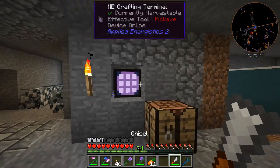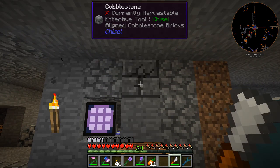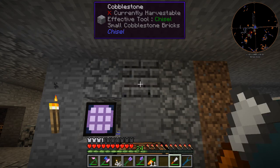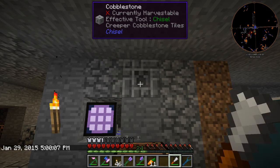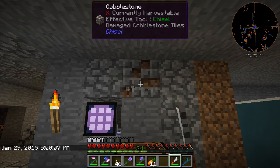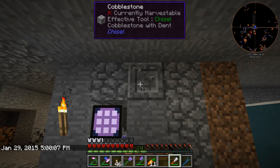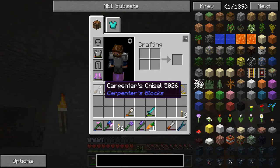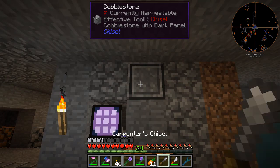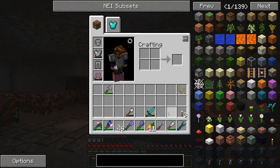As you can see — say I don't want this cobblestone to be here — I just right click on it, but it doesn't actually activate right away. Yeah, it's just weird how it works. Just like that. I don't know, I'm not a big fan of that. I don't know if the carpenter's chisel does the same thing — and then it uses up some durability. I'm not a big fan.